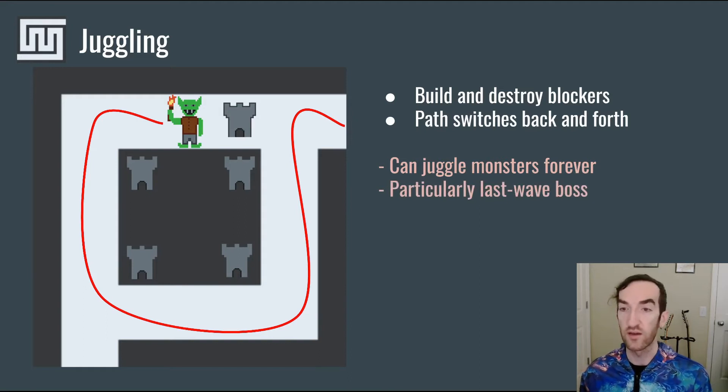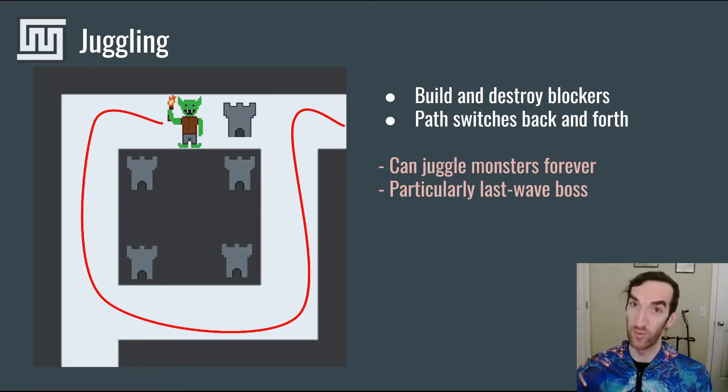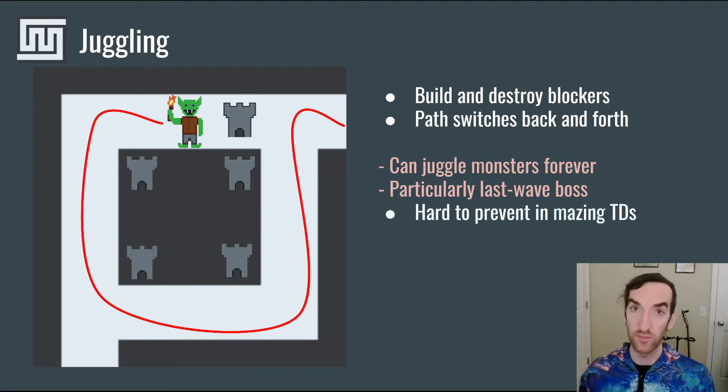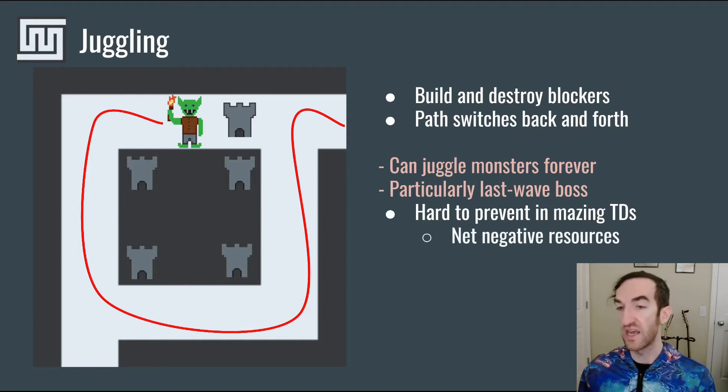This is particularly problematic on the last wave when there aren't other monsters that are going to take advantage of the buying and selling of the tower. And in particular, last waves are often when there is a boss that's really important for the player to deal with. Thus, juggling can trivialize that boss since the player can have effectively infinite time to kill the boss. As a designer, it can be difficult to prevent players from being able to juggle in any maze-based tower defense game. The most common solution is to make it so that there's a net negative every single time the player builds and destroys a blocker. However, you may need to think about how many resources the player can have saved in order to make sure that this negative is strong enough to still prevent juggling from being a problem.